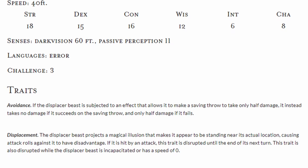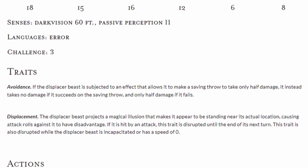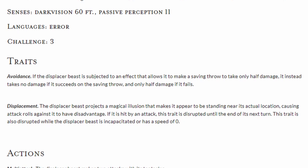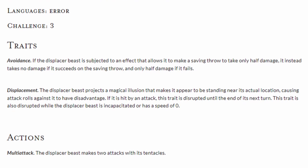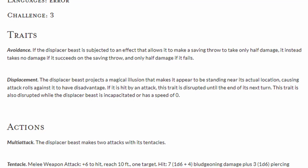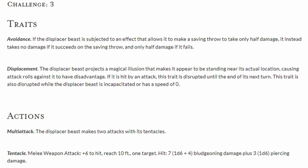They also have the trait Displacement, which causes them to create a projection of themselves right next to where they're actually standing, imposing disadvantage on all attack rolls. If the beast does get hit, the trait deactivates until the end of its next turn, and this can also be disrupted when it's incapacitated or its speed is 0. It has a multiattack in which it attacks twice with the tentacles, each with a range of 10 feet, a +6 to hit, dealing 1d6+4 bludgeoning damage and 1d6 piercing damage per strike — a per-strike potential of 6-16, and an overall damage potential of 12-32.